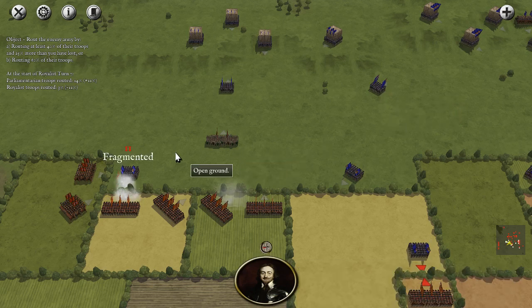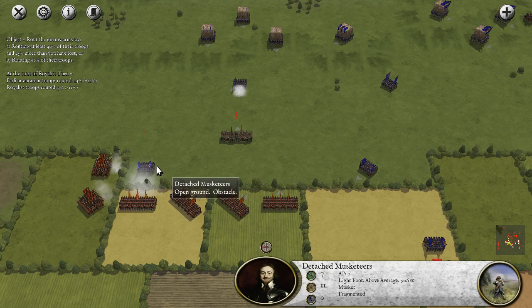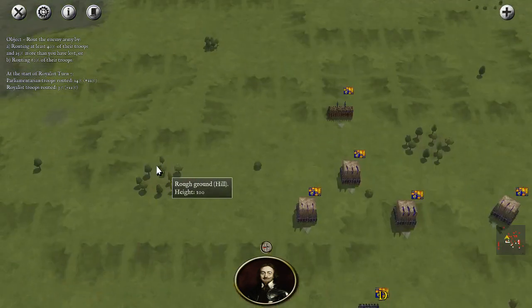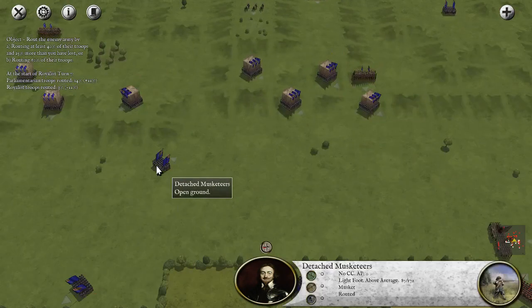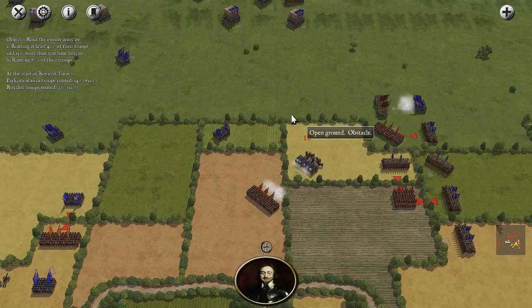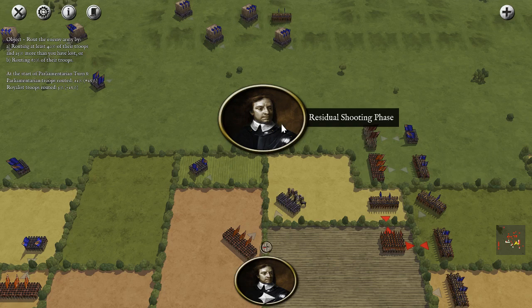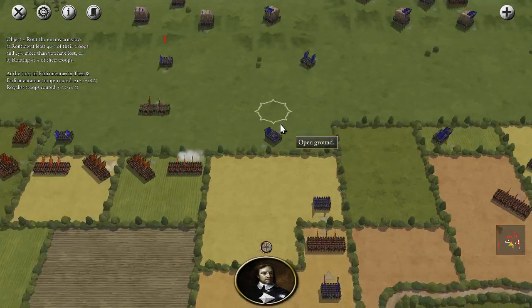That's what he gets for running — it actually caused him to break faster. They finally broke that unit. I'm amazed the cavalry is still holding. 21% to see. We want to break these guys — we'll use our cavalry to clear them off the map. Incredibly, they held.